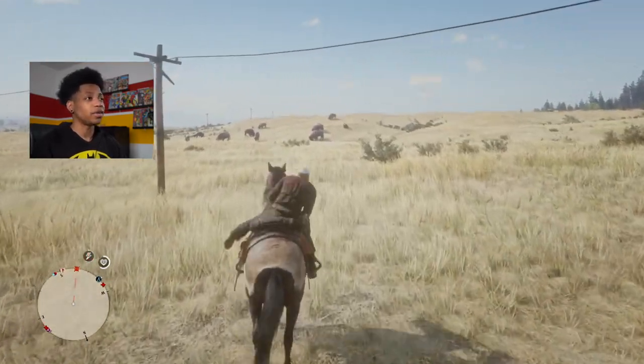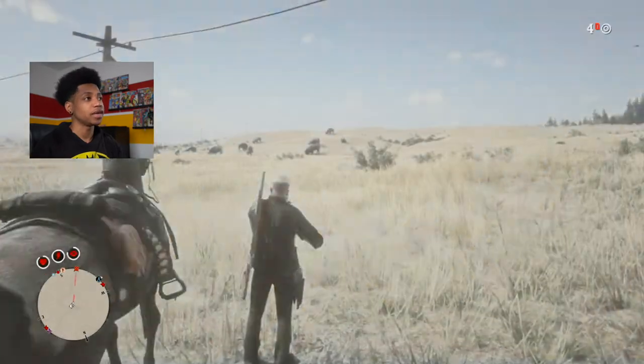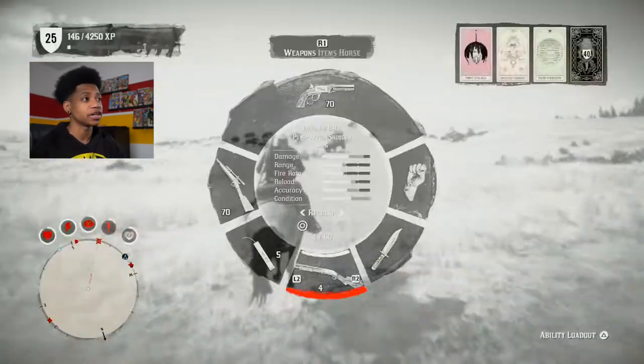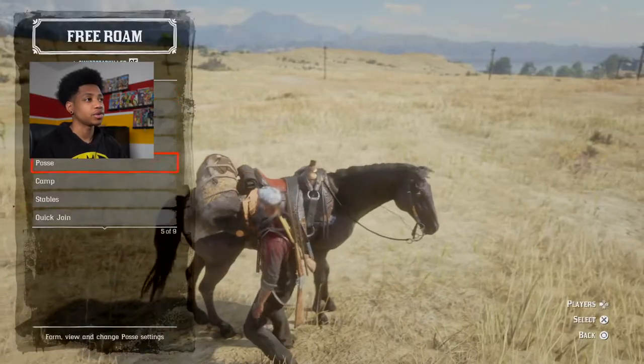Right now I'm not going to be focusing on getting a perfect pelt because that would take too long, so I'm just going to go ahead and get a pelt. It has to be a large animal pelt, not the ones that lay on your horse's back. So I went and got a bison, killed him, cut him up, and threw him on the back of my horse.